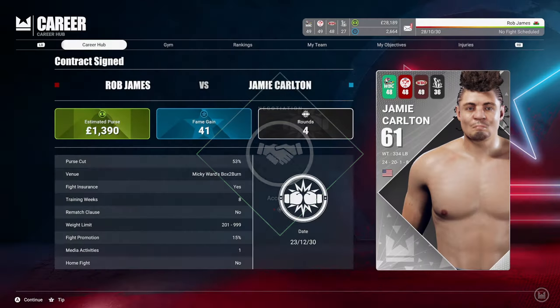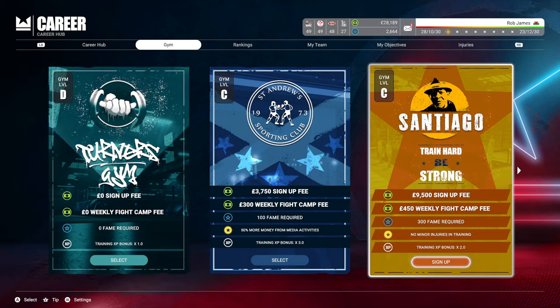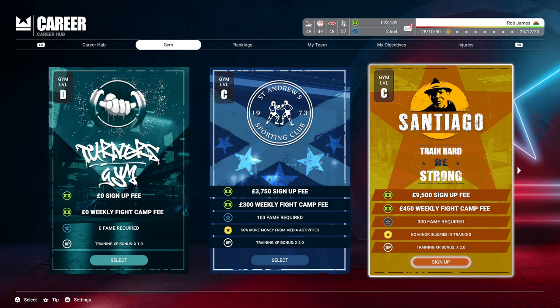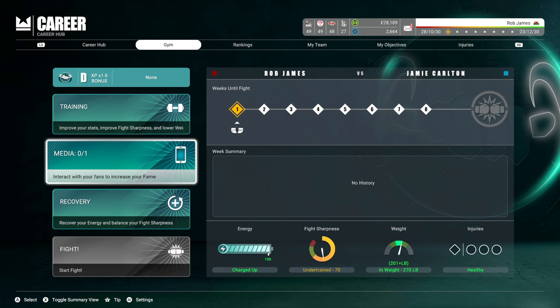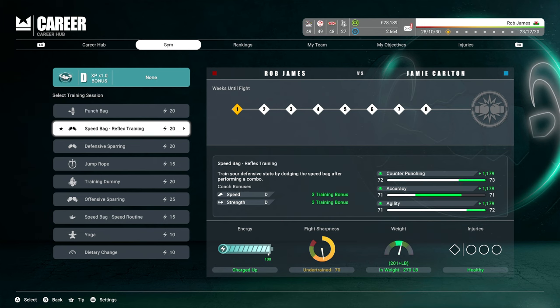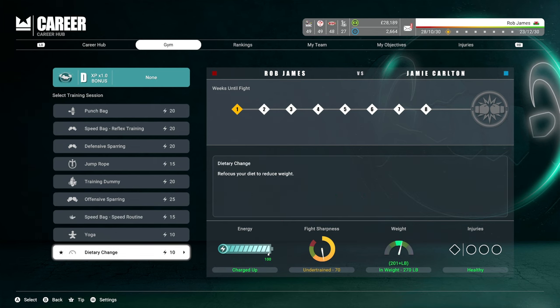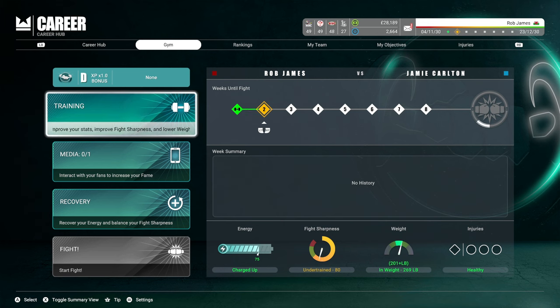I just want to show the negotiation and how the training mode works. The gym is really interesting — you have got a sign-up fee and a weekly cost. I've got just over 28 grand in the bank, so not a lot of money. This is a low key fight so I'm just going to take my freebie. Then you see weeks 1 to 8 and the different options: training, recovery, media etc. Where you see the electricity symbols and the figures next to it, that is how much your energy is going to decrease depending on what type of training you do.